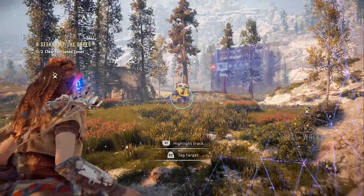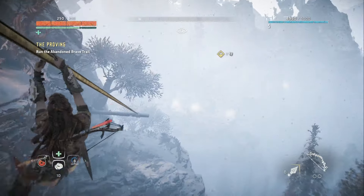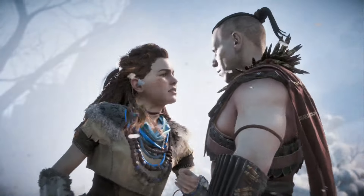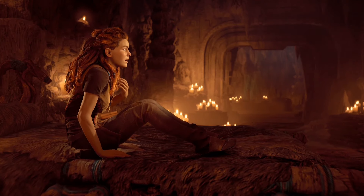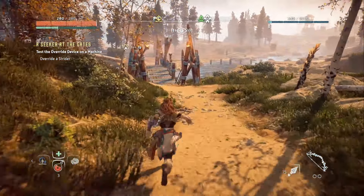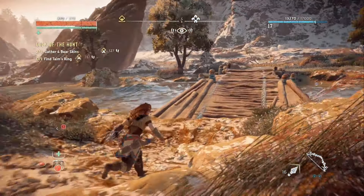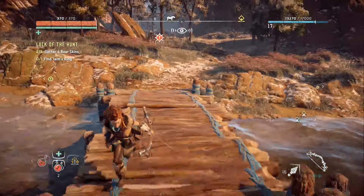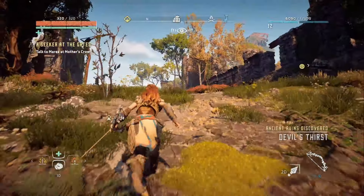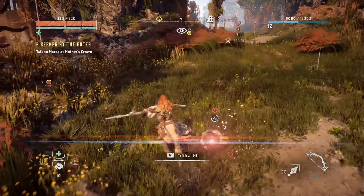Without spoiling major details, the story centers around a girl named Aloy, an outcast of her native tribe, the Nora. During a tribal contest where if Aloy wins she'll be able to learn more about her mysterious past, the event is invaded by a group of killers from a different tribe. Aloy narrowly escapes, and after awakening, sets off to track down the leader of the attack who is also connected to her past. This is an open-world RPG set in a post-apocalyptic future, specifically in the western half of the United States. Modern civilization was destroyed, and the remnants of cities and ancient tech can be found throughout.